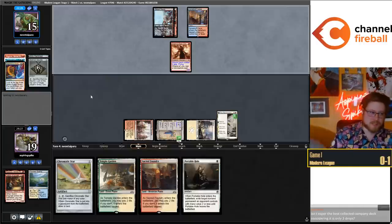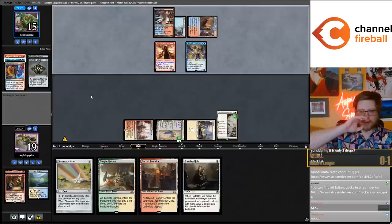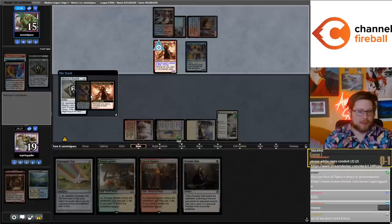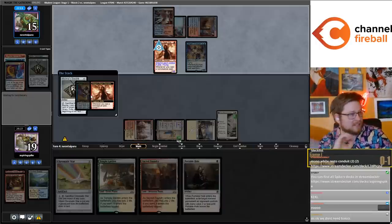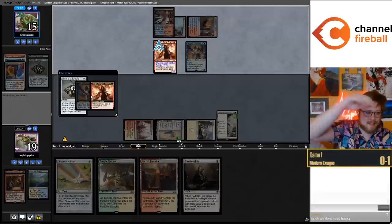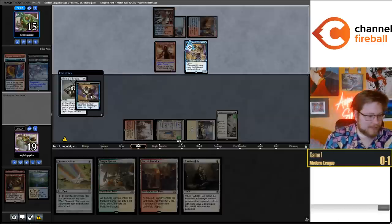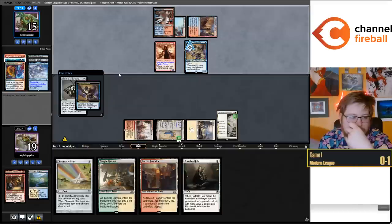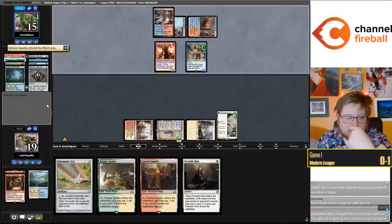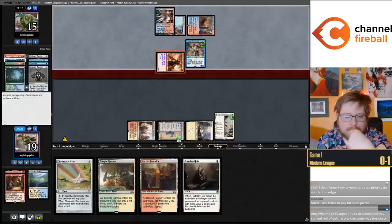This has always been one of the worst things with the MTGO interface - when you misclick, when this thing pops up and you click okay, you just don't get a card. It doesn't ask 'are you sure you misclicked here, right?' Just like when you cast Koko, it says 'no okay' for putting creatures into play. It's just always been one of the worst things about the interface. Yeah, I take it all back - that whole conversation we had about MTGO being fine, I take it all back.